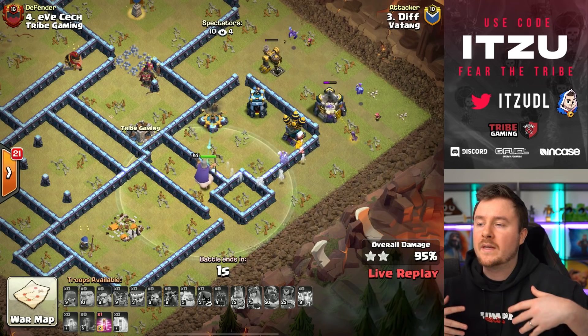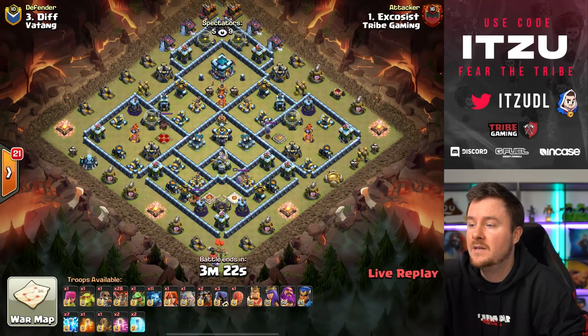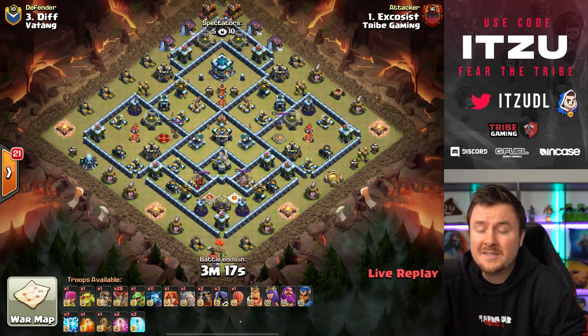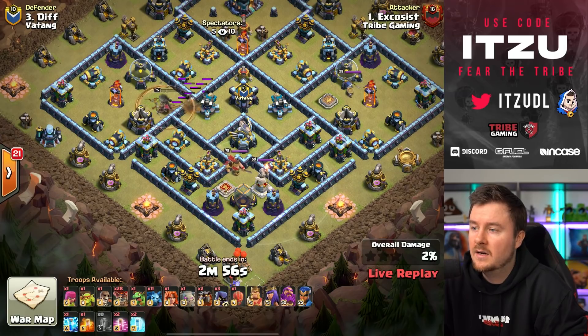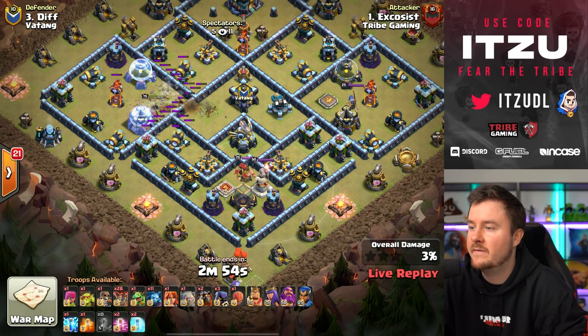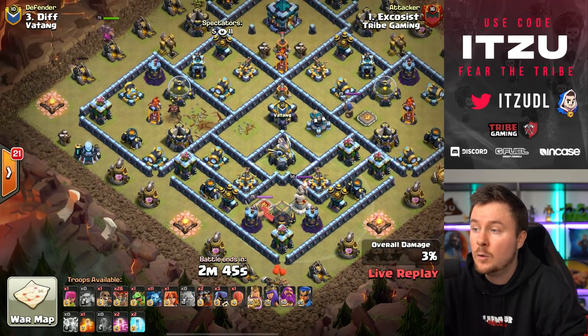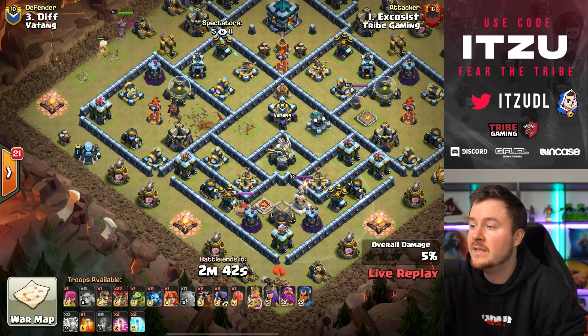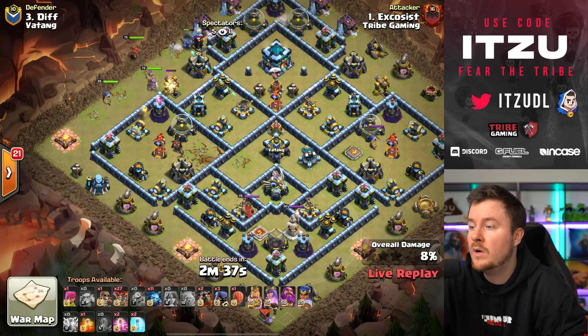The Tank has to hope for defenses versus Tribe to get back into this. Next lalo attack — it always looks so easy when the pros are using lalo, but it's never easy to do yourself. He uses the lightnings to get rid of the scatter, then another lightning to complete the royal champion trick for the multi-inferno tower. Entry-wise this is looking pretty good — now he needs to get the town hall.